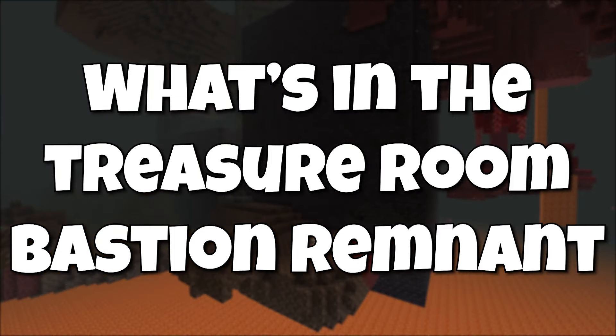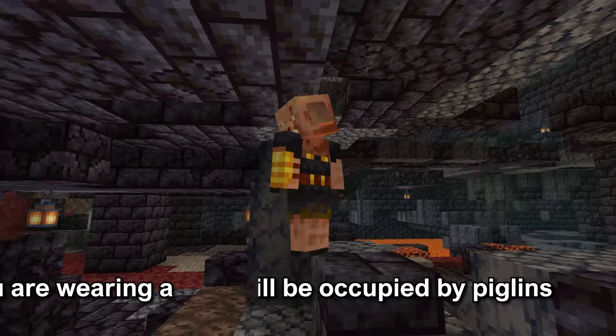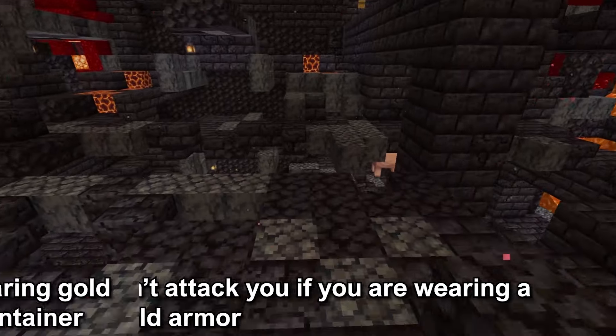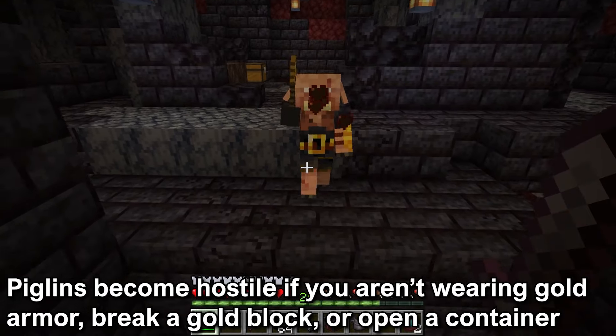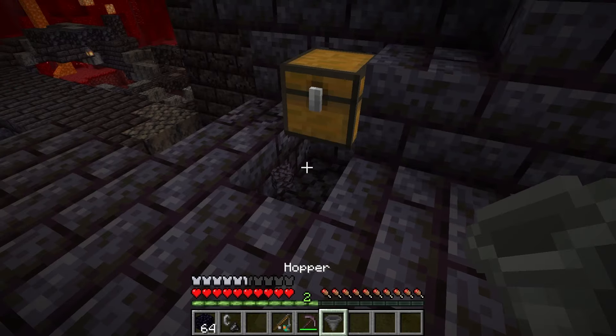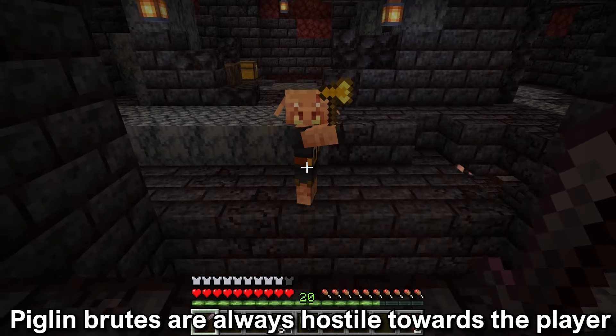The treasure room will be occupied by piglins and piglin brutes. Piglins will not attack you if you're wearing a piece of gold armor, but they become hostile if you aren't wearing gold armor, break a gold block, or open a chest. You can get around this by placing a hopper underneath the chest. The piglin brute will always be hostile towards you.